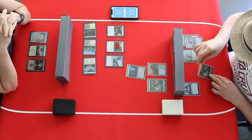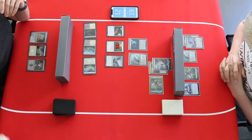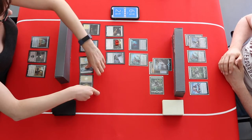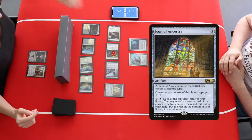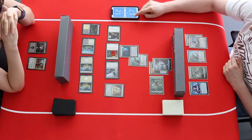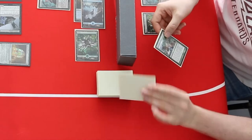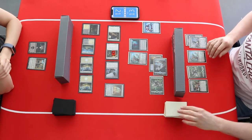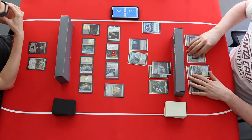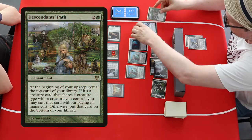The Eldrazi player is hoping for a Descendants Path. First it's going to be a Blister Pod, but the deck is built around the Descendants Path. Back to the Cats — there's a Regal Caracal, a cat that makes other cats stronger and gives them lifelink. First an Icon of Ancestry and a big attack from the Cats. The Eldrazi use an Omen of the Sea at end step and find the Descendants Path — actually two of them — but the Eldrazi player puts one on the bottom, gambling with one Descendants Path. Then some more blockers, more Blister Pods, and the Descendants Path hits the battlefield.